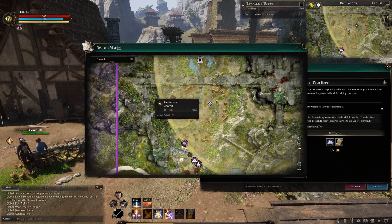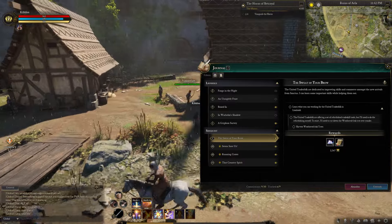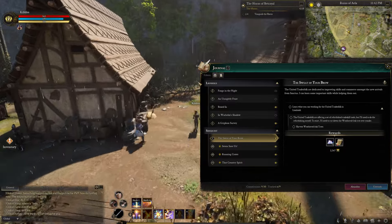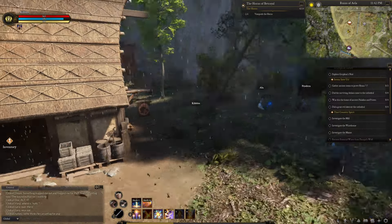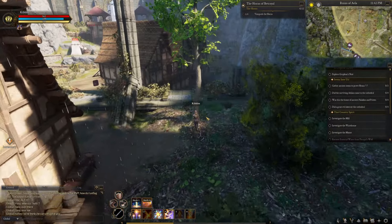If you accepted too many of the job board quests — or commissionary quests — then it'll knock it off and you have to go track it again. There's this area right here, and you have to go back here and cut down one of these weathered oak trees.